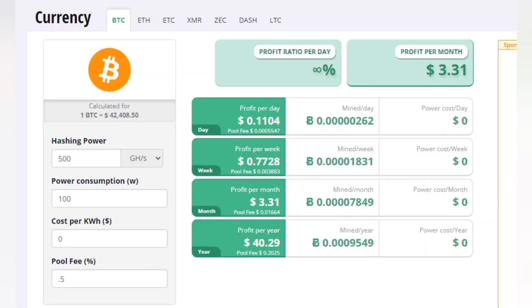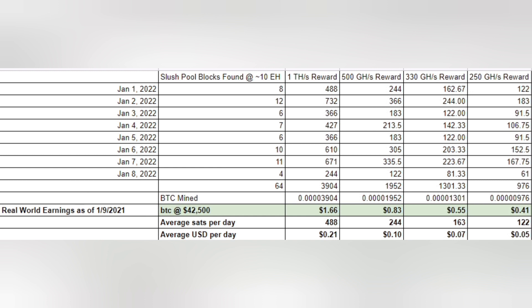I also compared real-world Slush Pool results to Crypto Compare. Putting in 500 gigahashes on Crypto Compare, they estimate approximately 262 sats per day. My real-world results were 244 sats per day. Their estimate was a little higher. Real-world results are sometimes actually higher than the calculators show, but when there are drastic changes around the difficulty adjustment period, the mining calculators can be a bit off.